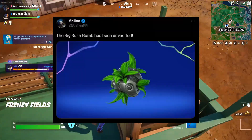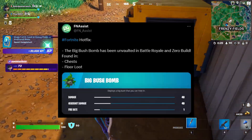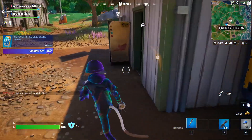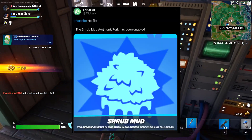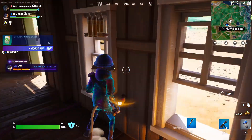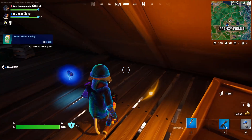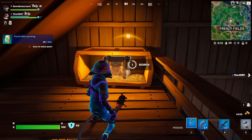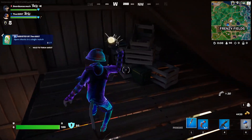Since the Big Bush Bomb has come back to the loot pool, a really great augment to pair with it has been enabled this week — the Shrub Mud Augment! Shrub Mud lets you become covered in mud if hiding in tall grass, leaf piles, and big bushes. Once you're covered in mud, you become temporarily undetectable from flare gun pings!